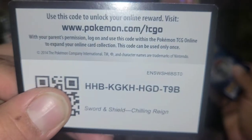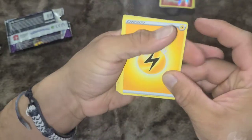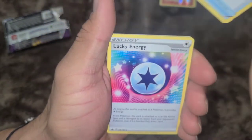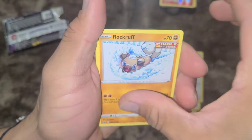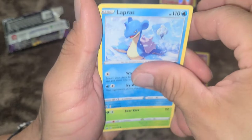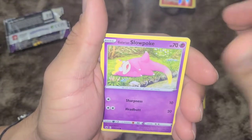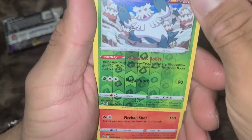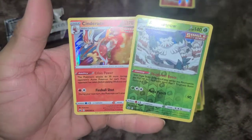Let me know what you guys get. Metal Energy, Justified Gloves, Lucky Energy, Porygon 2, Rockruff, Swirlix, Lapras — I think that's the dopest artwork ever — Deerling, Galarian Slowpoke, Reverse Holo Abomasnow which I have. Cinderace — that's cool.